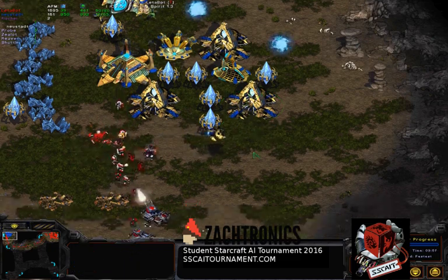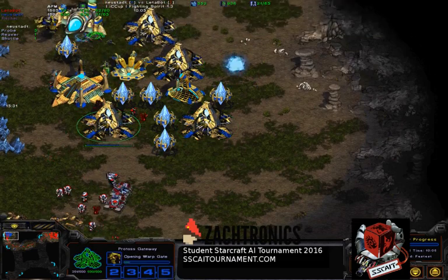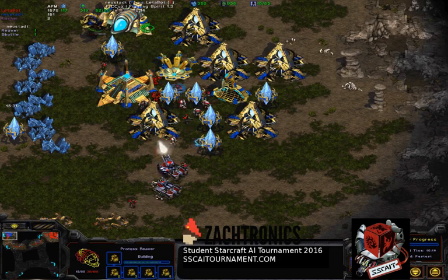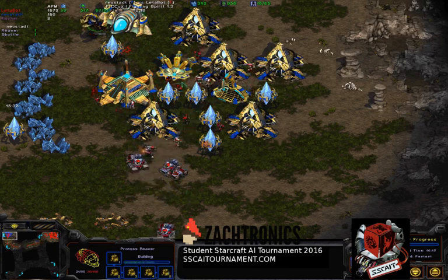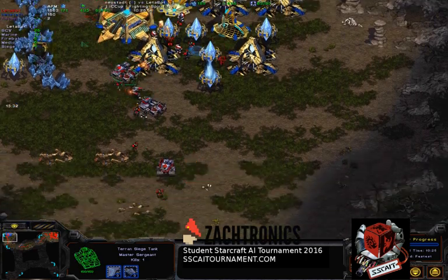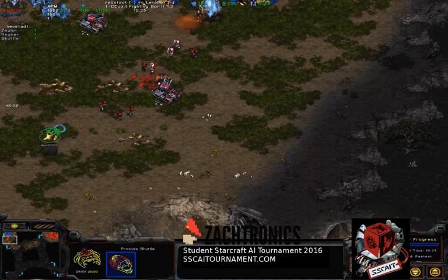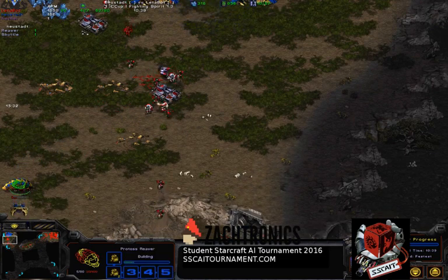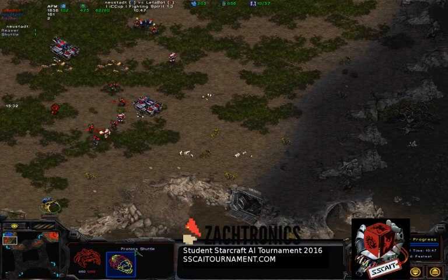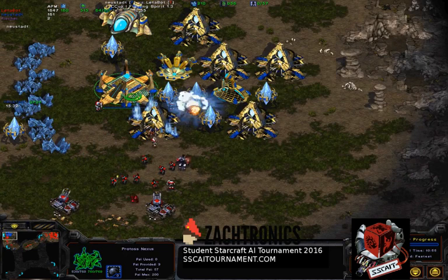If you look at Neustadt's total minerals and gas you can see that Leterbot has much better macro - spending almost all his minerals immediately while Neustadt still has like 300 minerals and two gateways not producing. Leterbot has the multitasking, and Neustadt - not very experienced - lags on stats. The Reaver is cornered now with a lot of kills but there's too much pressure. The shuttle and Reaver have nowhere to hide. Two zealots try something but get killed. Neustadt has no more minerals and calls the GG.